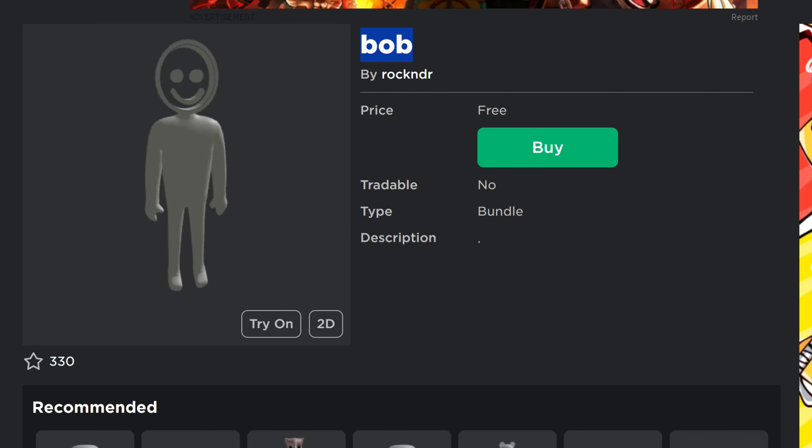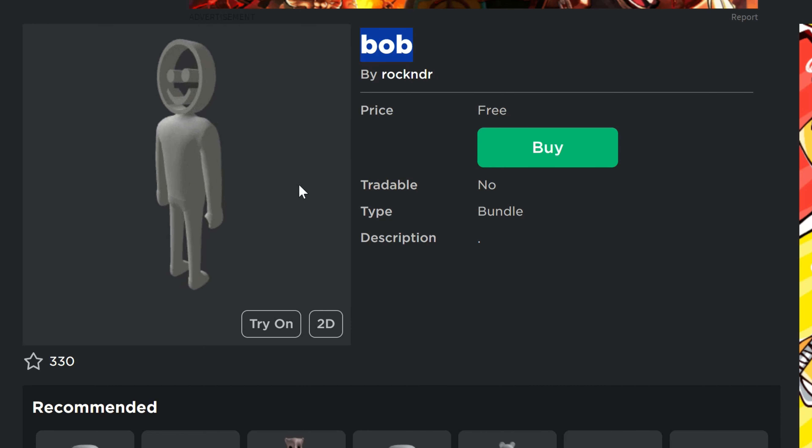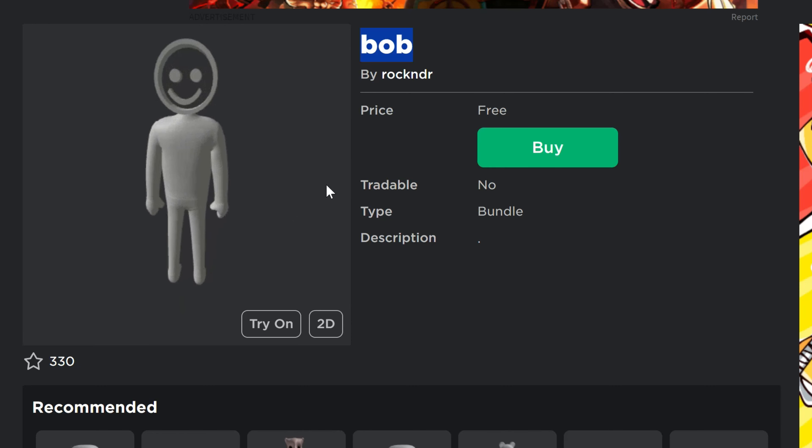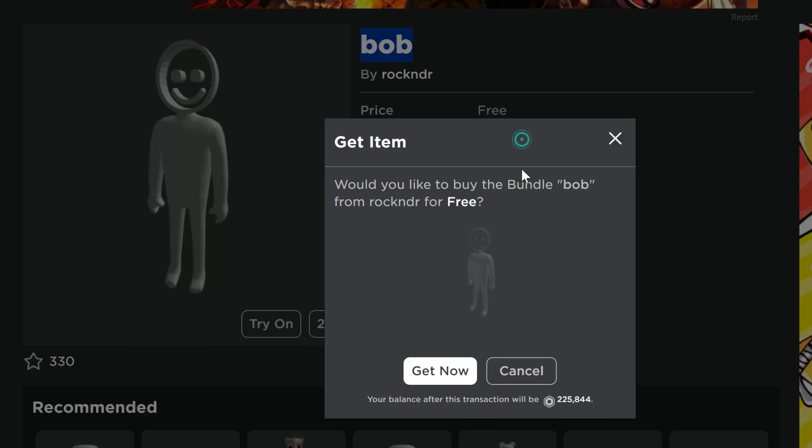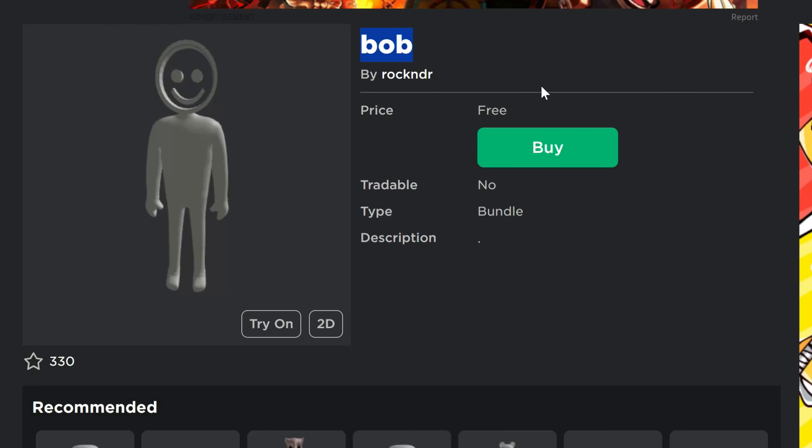This one right here is Bob. So it's not Billy — I guess it's Billy's brother Bob, or Billy's dad? I don't know. So Billy Bob. Anyways, that is free as well, so we're gonna click on get now and get that one.